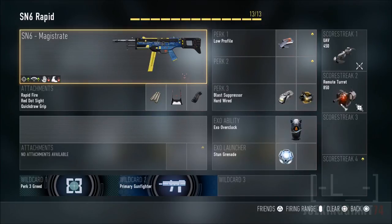On the killstreaks I have the UAV and the remote turret for now. I usually play around with killstreaks — I'm still not comfortable with the scorestreaks because they all feel weak. You can have whatever you like on the scorestreak. You'll need Wildcard 1 and Wildcard 2 in order to have some of the attachments and perks you see on your screen.